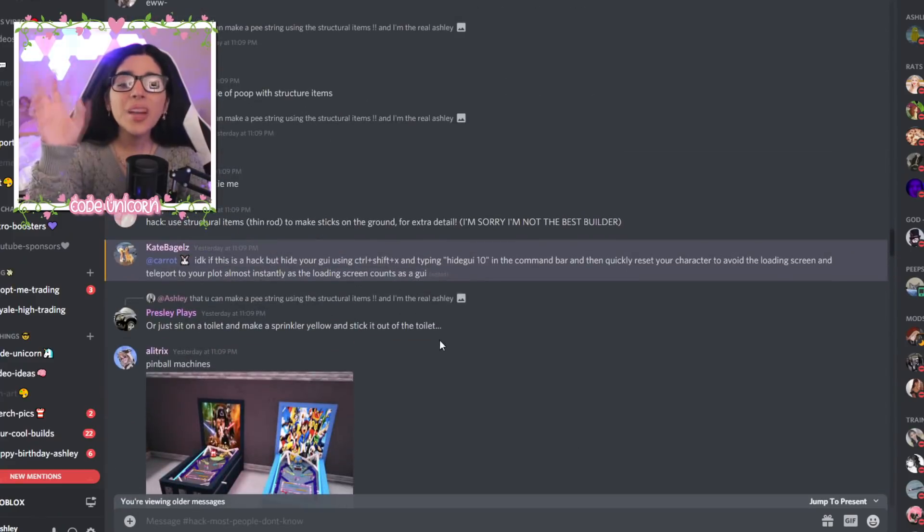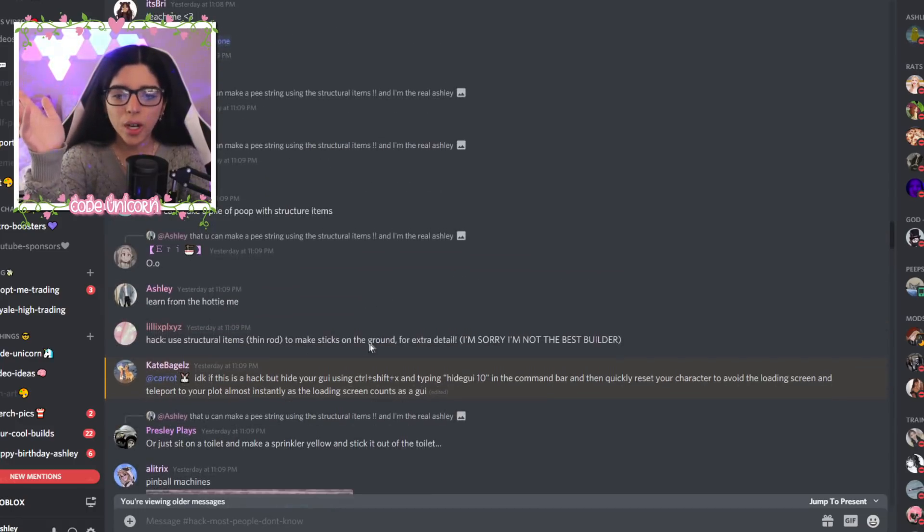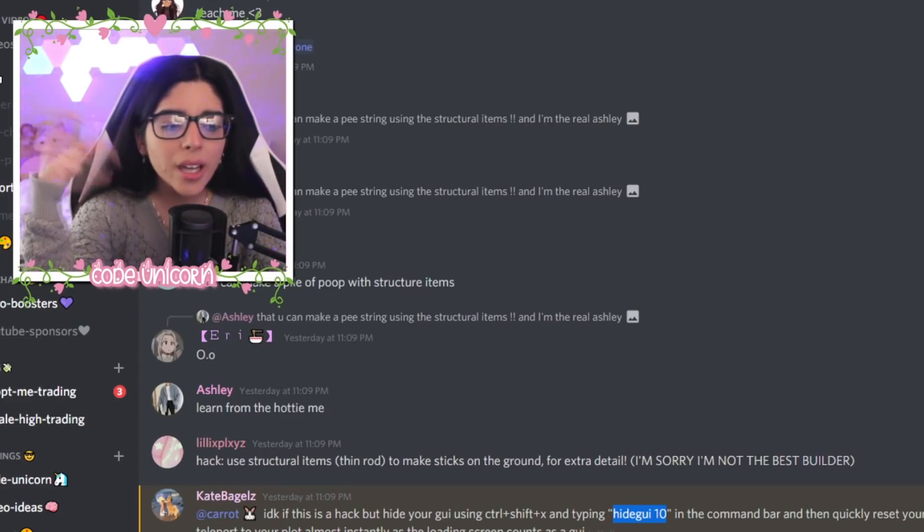Now you can make skyscrapers, technically. Next are two things I want to try out. This is from Kate Bagels — hide your GUI. You can hide all the stuff around Vlogsburg. If you use Ctrl+Shift+X and type 'hide gui 10' in the command bar, then quickly reset your character to avoid the loading screen and teleport to your plot almost instantly.